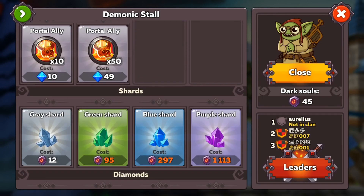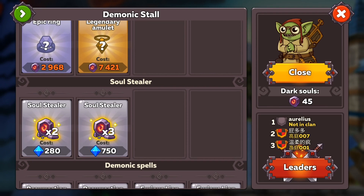If you'd like to speed things up, you can also buy the Soul Stealer — times two is 280, and times three is 750. That's up to you. I didn't buy them; I managed to buy three this season and they've all been five stars.